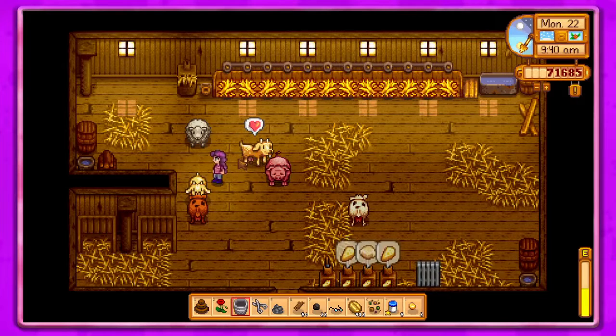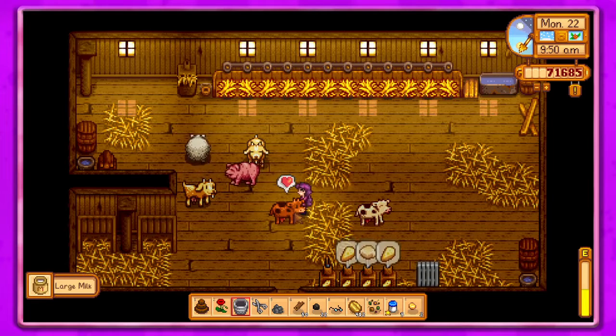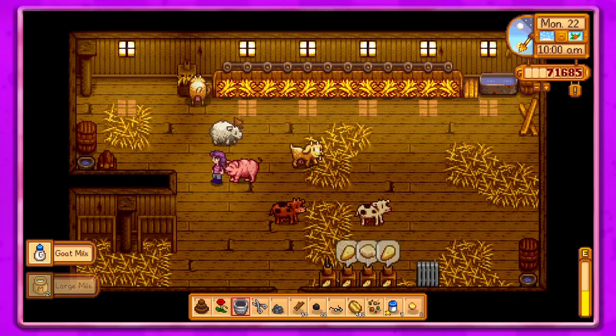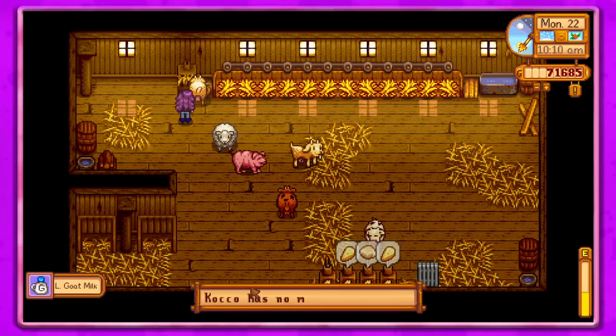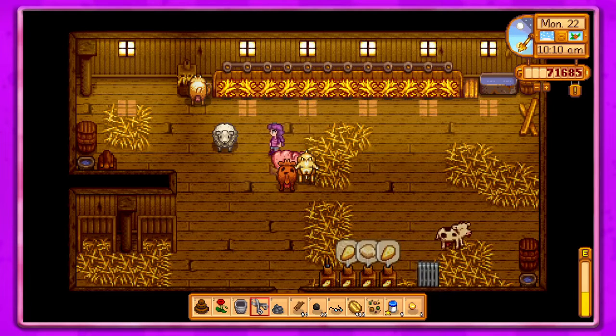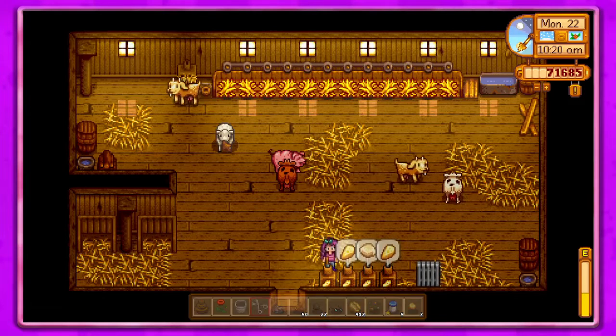I think everybody's grown up now - yay! All right, say hi to everybody, then we will get your milk. Got two ghosts that can give us milk now - super cool! And then let's go ahead and get some... not that. All right, sheep - thank you!